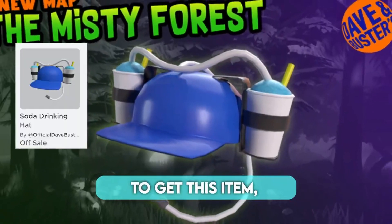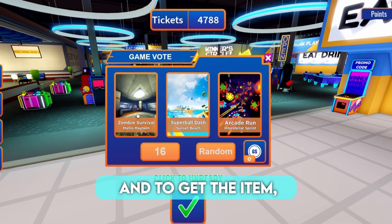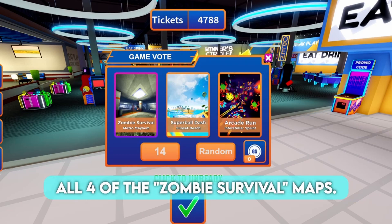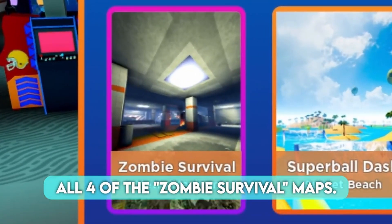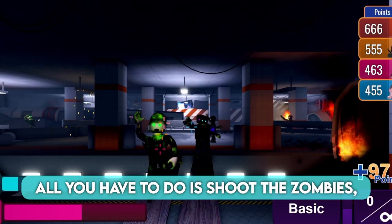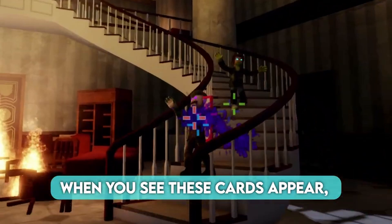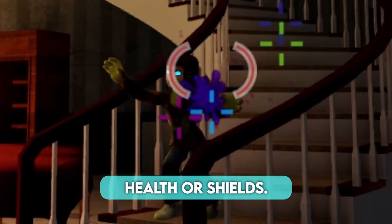To get this item, you need to join this game. Press this check mark to ready up, and to get the item you need to complete a match in all four of the zombie survival maps. To play zombie survival, all you have to do is shoot the zombies and survive as long as you can. When you see these cards appear, shoot them so you can gain health or shields.